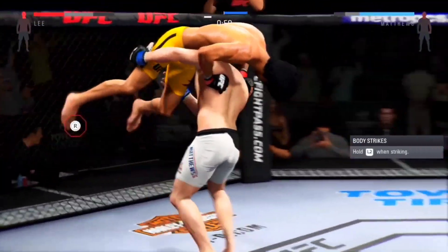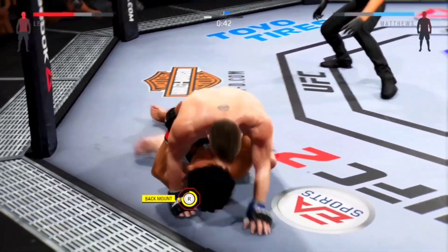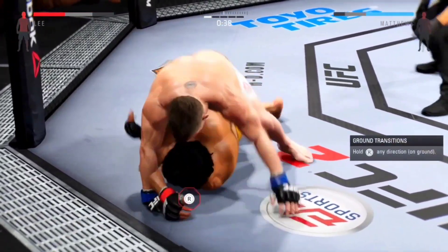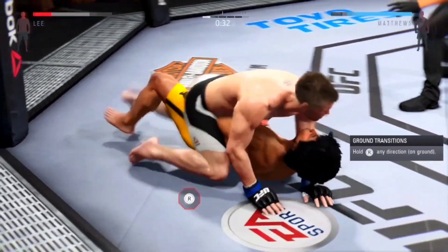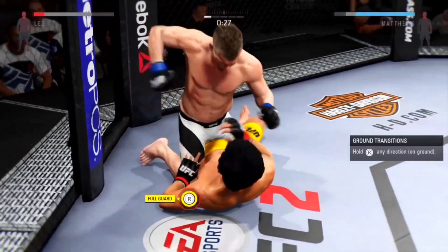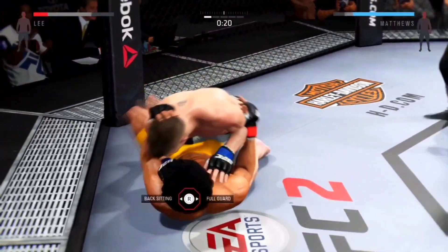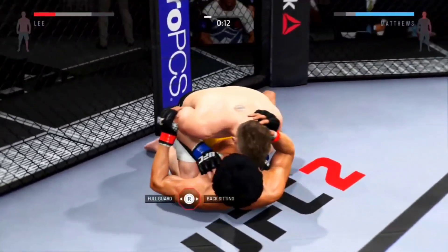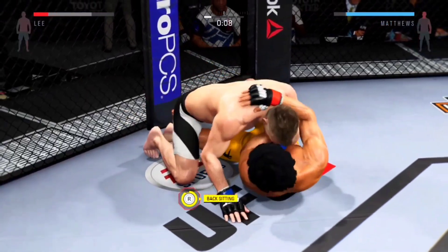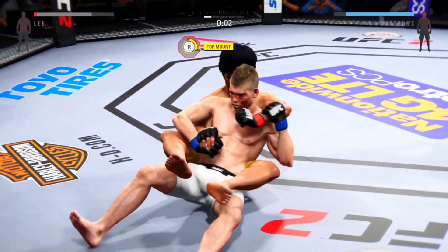He is in big trouble here. Will we have a new champion? Killing slam! He's got his back. He's got to step right back over. Hip escape, nice hip escape. Now he's in full guard. Back to mount again, hip escape. Gets out of the full mount.